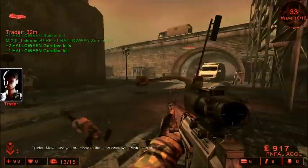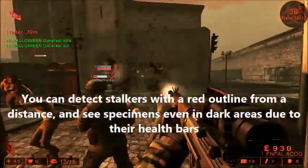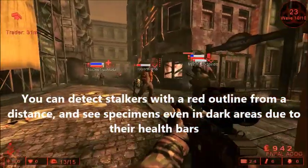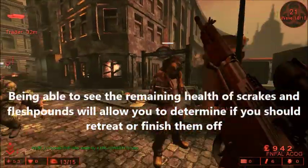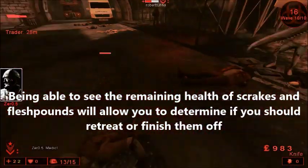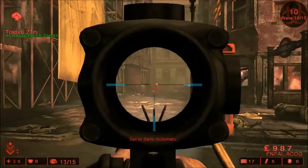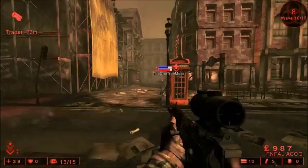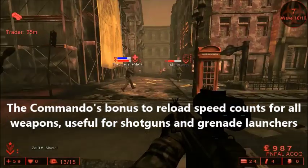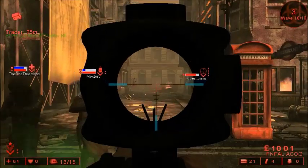The usefulness of the Commando's reconnaissance abilities cannot be overstated, especially in a team that uses communication. You can call out the locations of stalkers before they pounce on unsuspecting teammates, and gauge the remaining health of larger specimens like Scrakes and Fleshpounds. You can then determine whether to retreat and let classes like the Demolitionist and Sharpshooter take the shot, or whether the specimen is weak enough to finish with your assault rifle. And while the Commando's bonuses focus on assault rifles, your reload speed bonus counts toward every weapon, so you can wield shotguns or grenade launchers with surprising efficiency and provide much more support than just clearing weaker specimens.